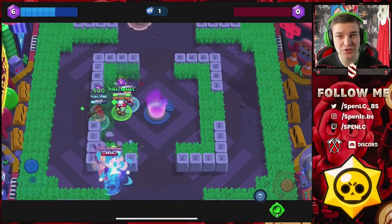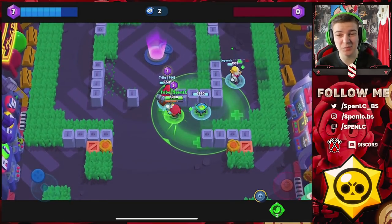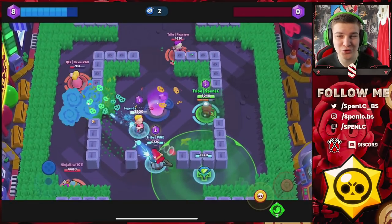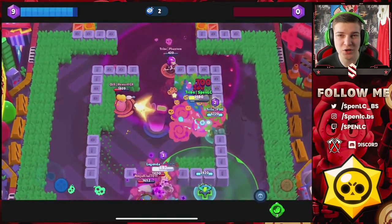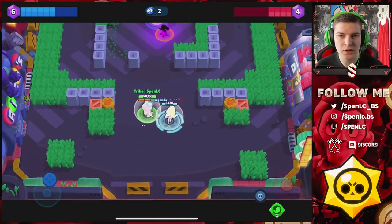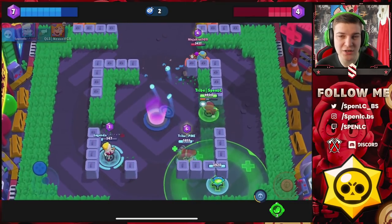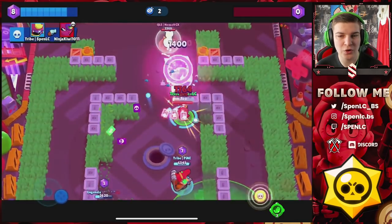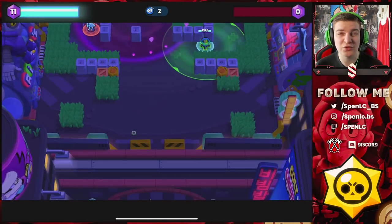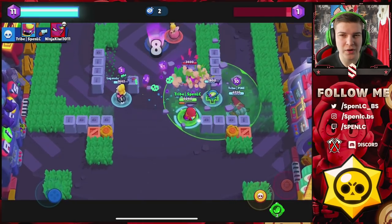Tar is pretty good on this map sneaking up in the bushes and using super to good effect. I definitely want to be running Gene or Poco in mid for sure. The first set is always going to be really really easy — even if you use Mortis or throwers you'll come home with a really good success rate. The main comp I recommend is Gene, Pam, and EMZ — the Gene heal combined with the Pam turret heal, plus both their gadgets, means so much healing that enemies just can't deal with it.